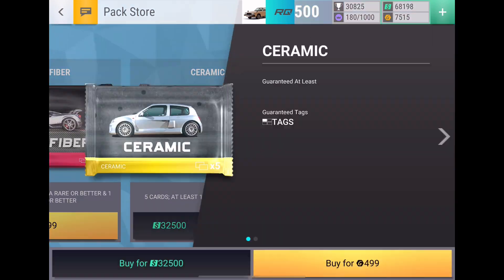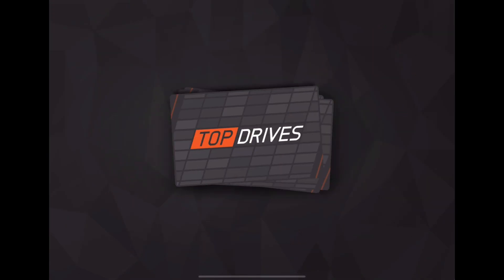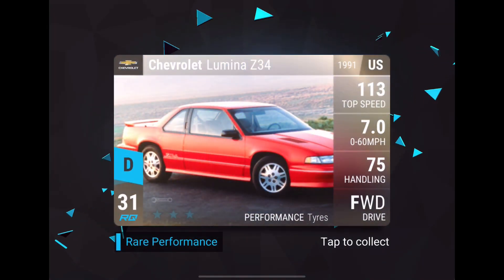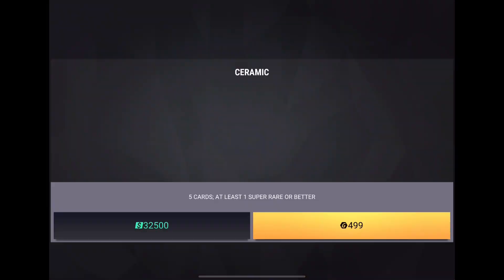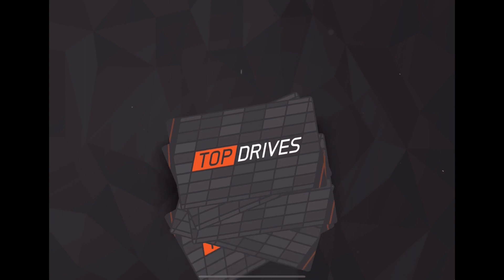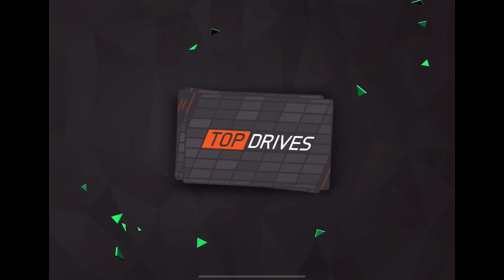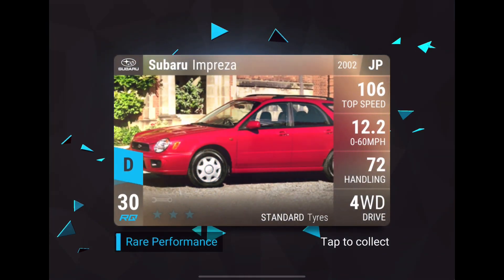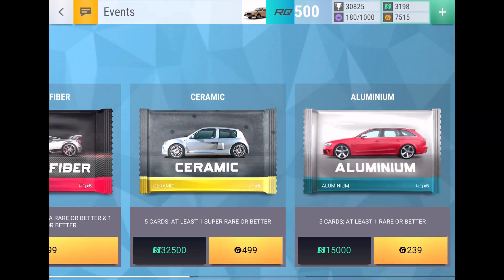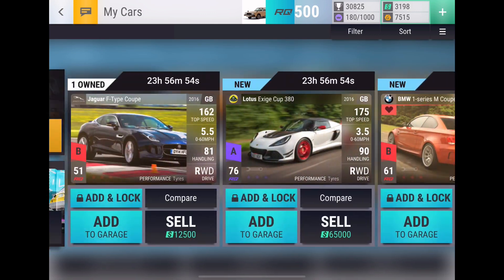I've also got two ceramic packs to open — let's see how good the after-finals ceramic packs end up. Sometimes I'm lucky, sometimes I'm not. From the first one: Volkswagen Golf, Volkswagen T-Roc, Chevy Lumina, and Mazda RX-8 Spirit R. Now maybe we can get another ultra rare from the second one. Volkswagen, Mitsubishi, Nissan Micra, Subaru Impreza, and AC Cobra, Dodge Charger. Pretty solid finals pack — definitely very solid, I'm very happy with that.